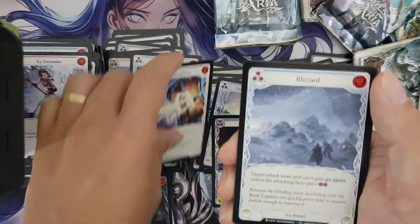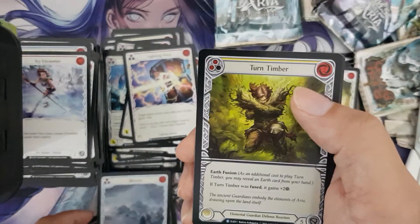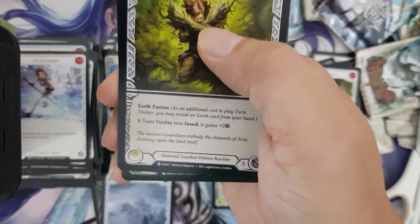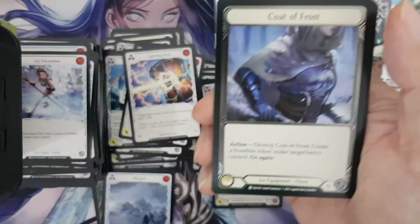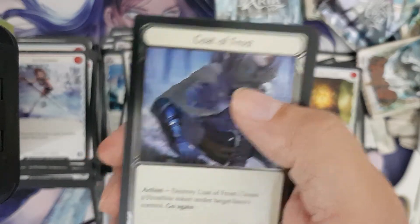Okay, Blizzard. I was hoping it was Lake Frigid so I have something to compare it to. That's our third regular Majestic. Cold foil is a common coat of frost. It's a nice equipment, but...